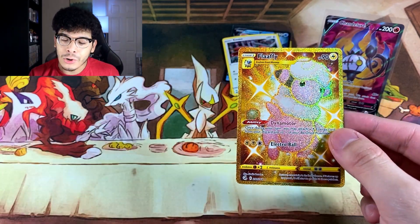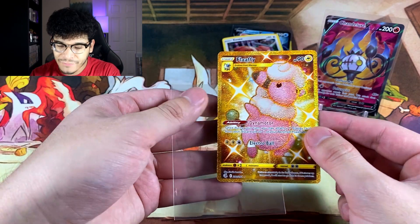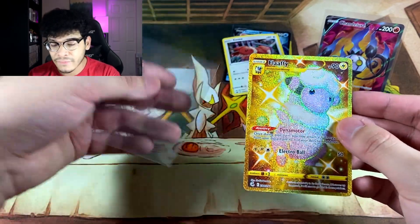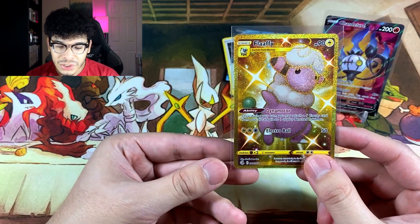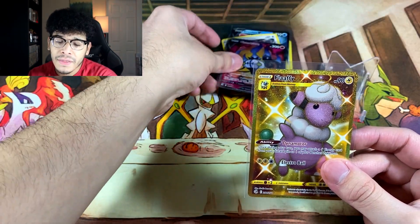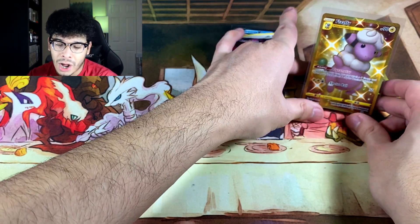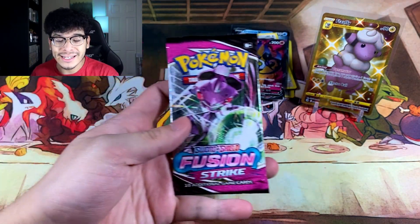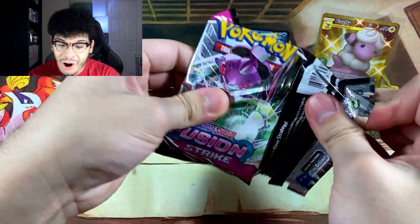Look at that — I'm kind of low-key salty they didn't make Ampharos a secret rare instead, but I'm not complaining because I love the Mareep evolution line. I love Mareep, Flaffy, and Ampharos. So we got the Flaffy secret rare, which is definitely going to beat out the Chandelure from earlier. We got the Cotton Candy Pokemon and it is beautiful. These blister packs are insane — the pulls are solid.